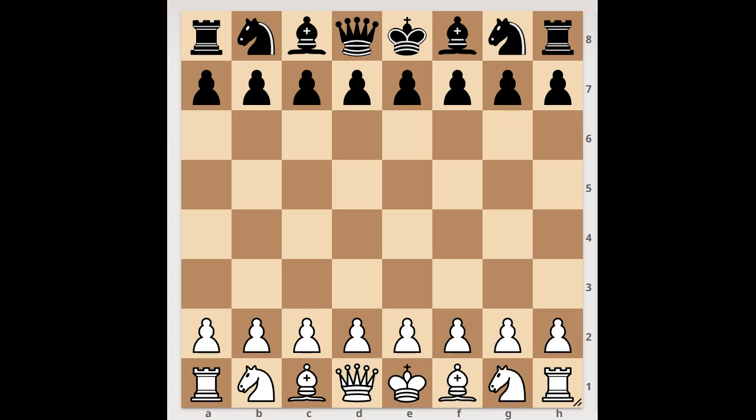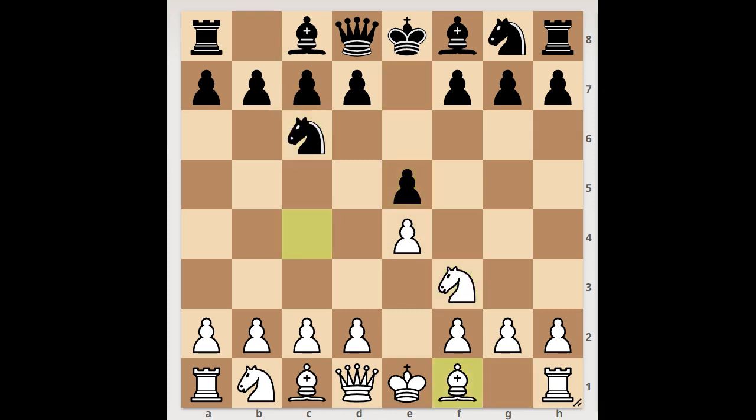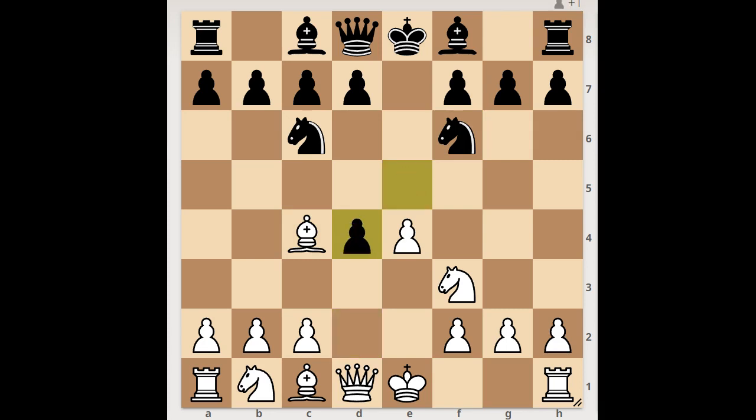Hoffman started with e4, e5 by Lehman, Nf3, Nc6, Bc4 — the Italian game — Nf6, and now d4, transposing to the Scotch opening. After e takes on d4, it is white to move.